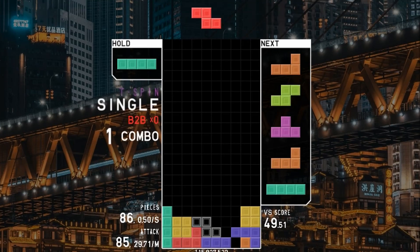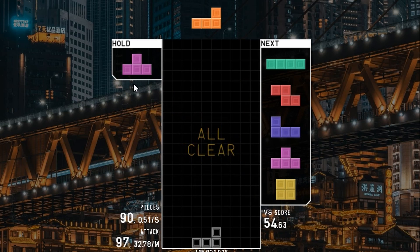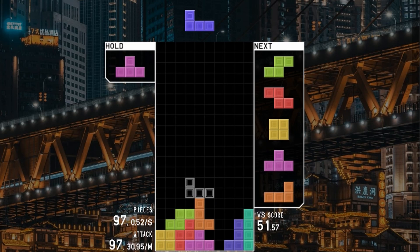Another example. In this case I see my hold piece is a T piece, which means I have to look at the T DPCs. I would make this setup and then try to find the perfect clear.